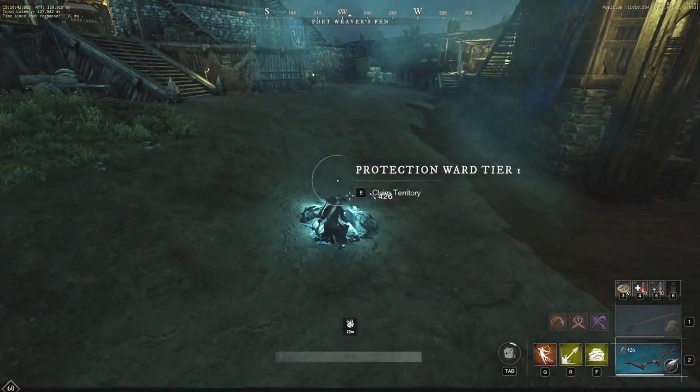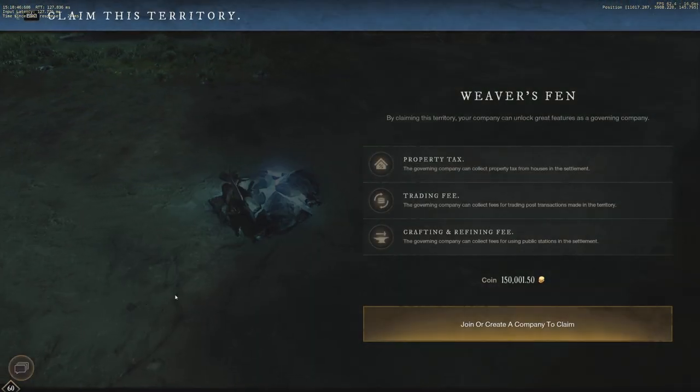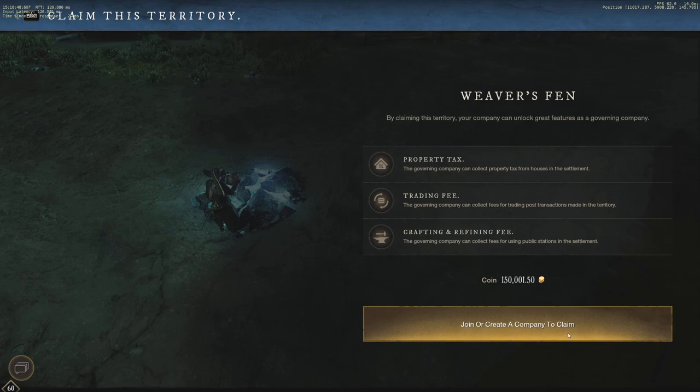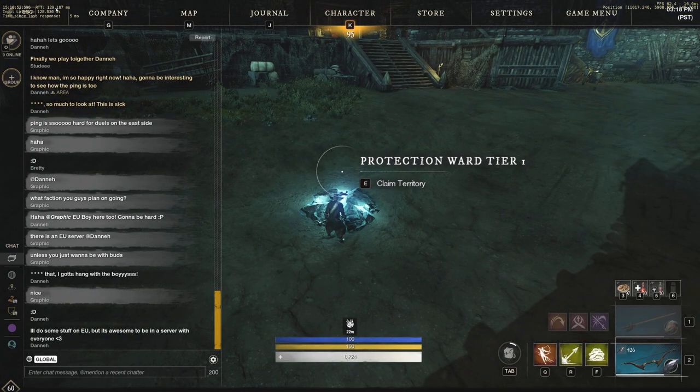So we can actually jump over to the middle of the fort. There should be a flag here, but maybe it's just a protection ward. For the most part you can just join or create a company to claim, so it's very very easy.